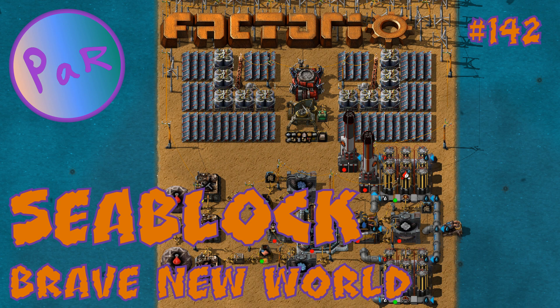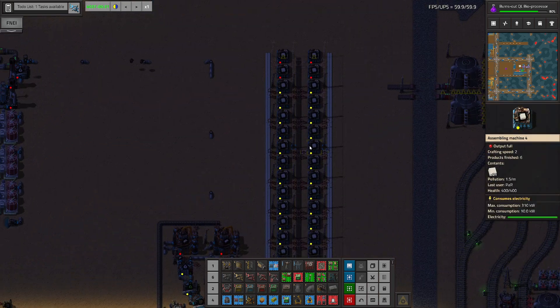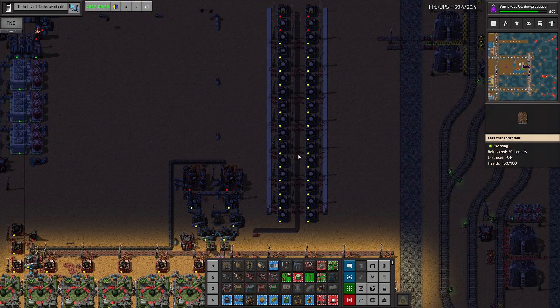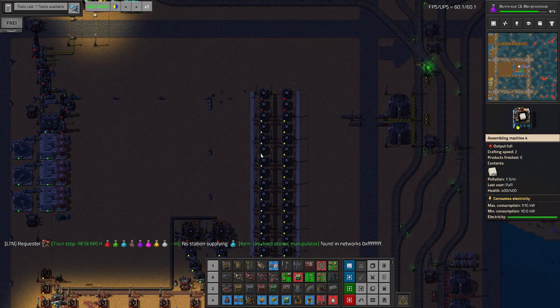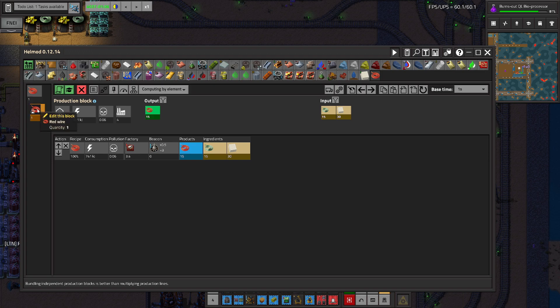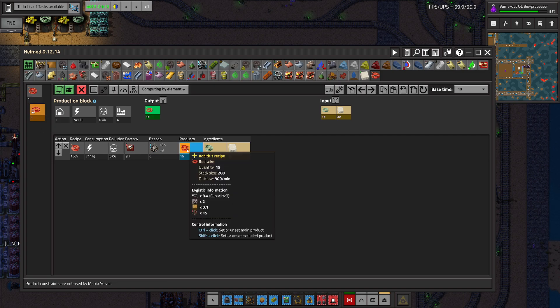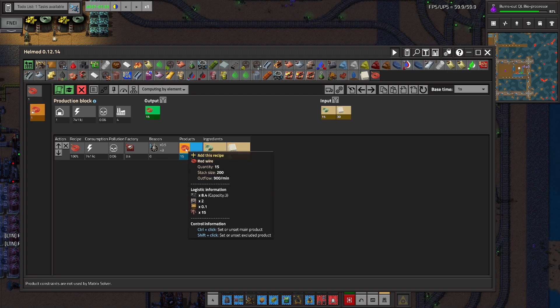Hello everyone and welcome to Factorio. I'm Par and today I will be playing Seablock. In the previous episode we built a block that produces lots of paper, and I believe for today we didn't quite finish it because we still need to build red wires and green wires.